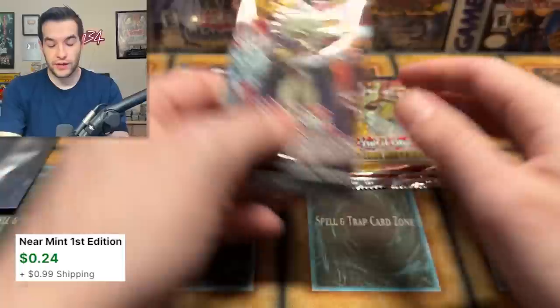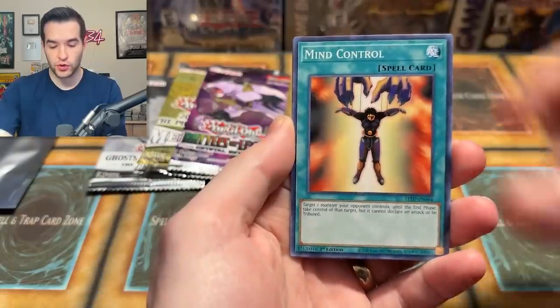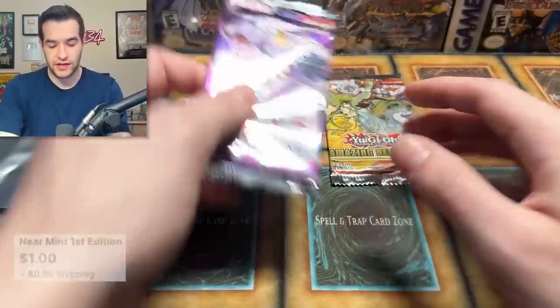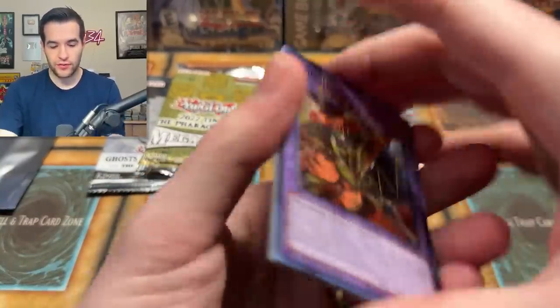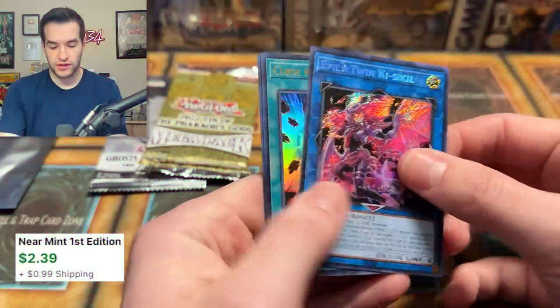We're trying to keep it so that even if a pack isn't great, it at least has a higher-end pull potential — like a ghost rare or Forbidden Droplet. Lightning Overdrive has a Starlight Black Rose, so even though the set's not really strong, you can pull the Black Rose. We got Evil Twin Keys to Kill — not bad, pretty decent.